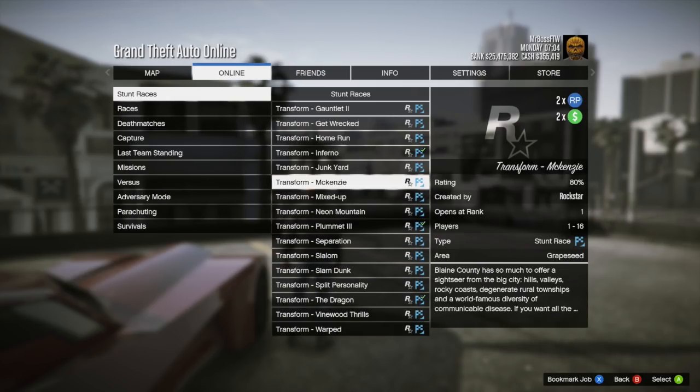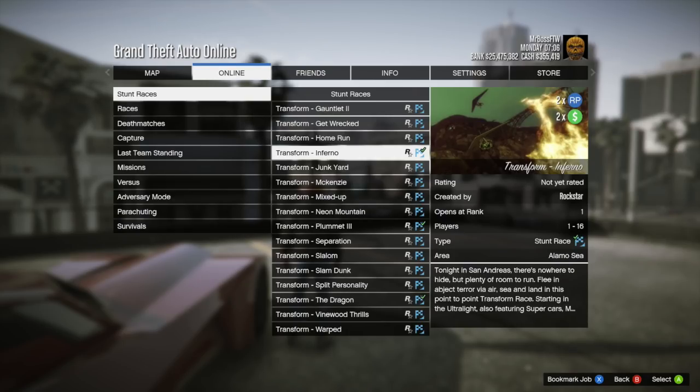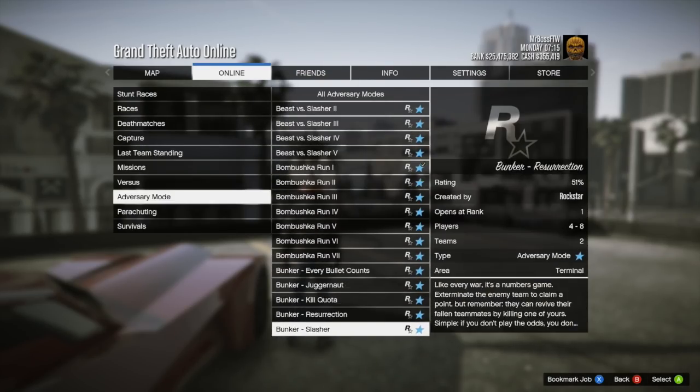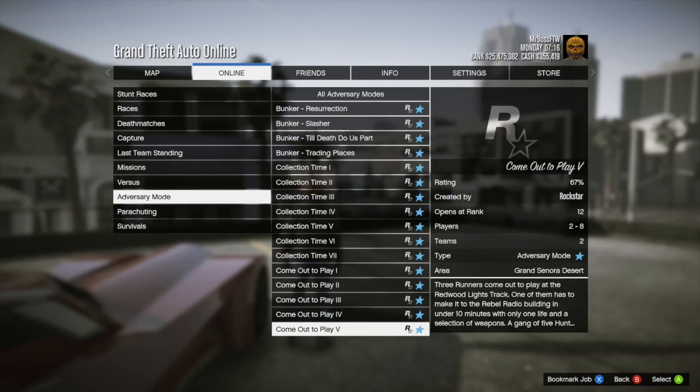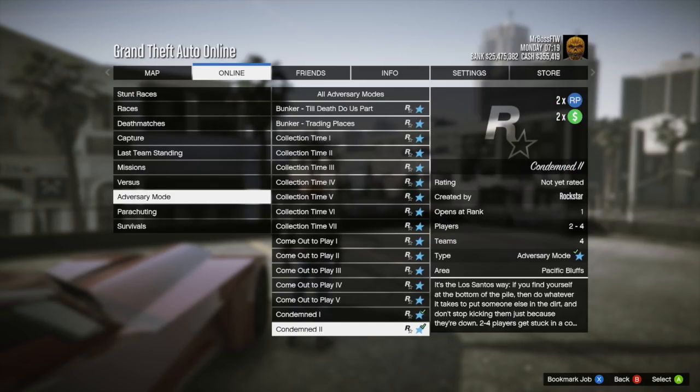This is also a great opportunity to test out the Vigilante if you're on the fence about purchasing it. Using it in this transform race could give you better insight on whether you want this vehicle. On top of that, Rockstar is extending double RP and money payouts on all transform races through October 30th — that's essentially today, all throughout the weekend, Monday, and a little bit early morning on Halloween the 31st — so you can continue to earn double GTA money and RP on all transform races.